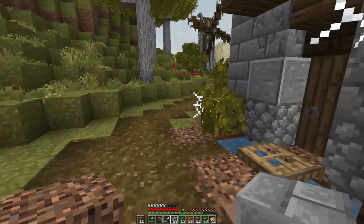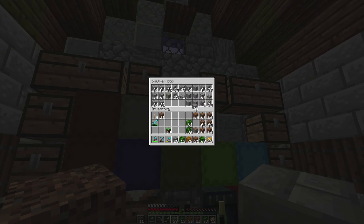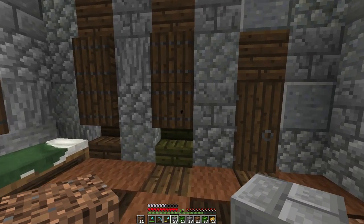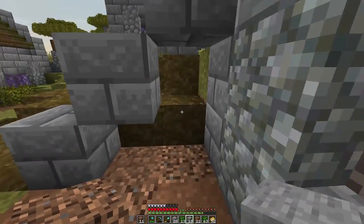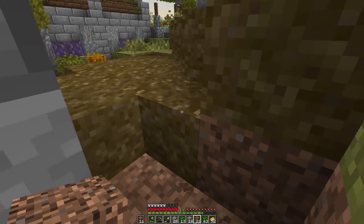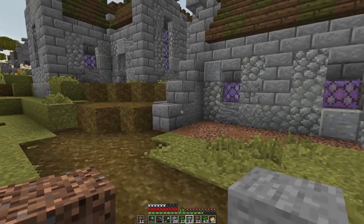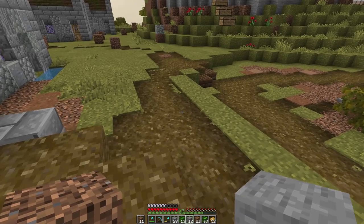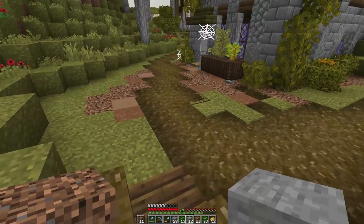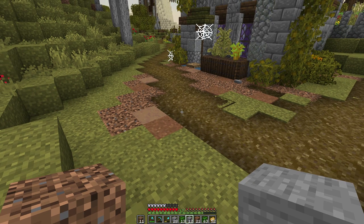Hey guys, welcome to another episode of Brew and Build. Today I am starting in on decorating our little town area. So far I haven't done much — I'm just trying to figure out exactly what I want to do in terms of decoration. I think overall it's going to be pretty simple. I'm trying to decide what I want to do for the pathways, whether I want to do path block like this or not.